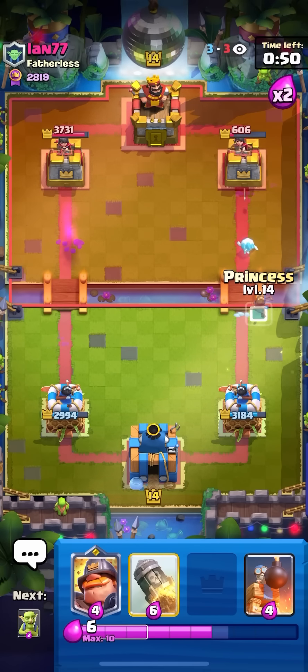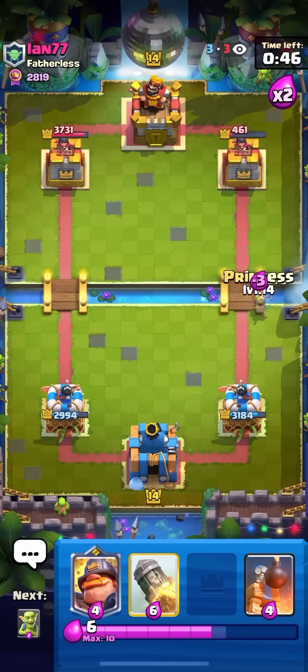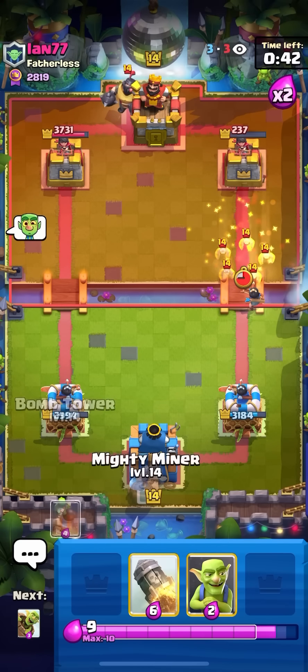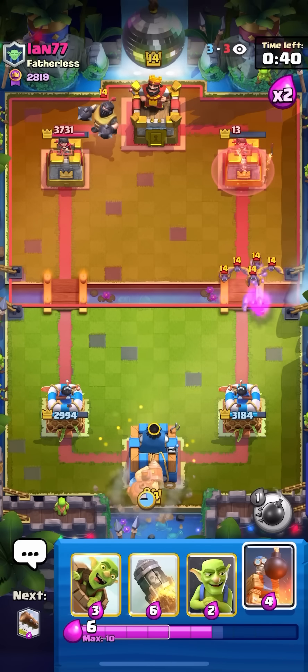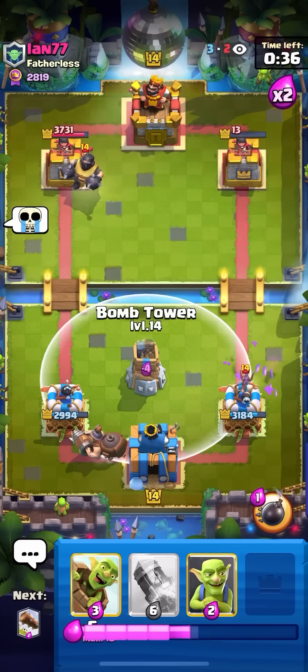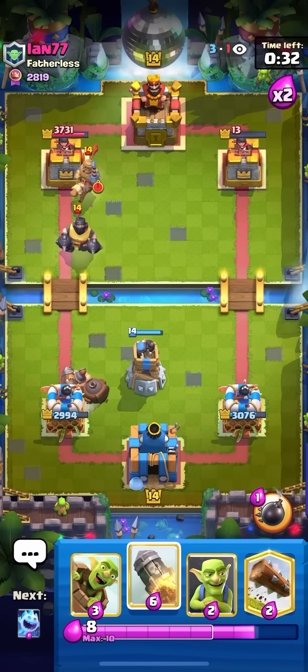Just going to Ice Spirit the bridge here to see what he does. Doesn't do anything. So I guess I'm just going to go for my Princess at the bridge here to finish off the tower. Very nice Princess at the bridge there. I'm just going to go for my Mighty Miner in the back here because he went for the Mega Knight in the back. Always want to go Mighty Miner into their Mega Knight — if you don't have Mighty Miner for their Mega Knight, you're probably in trouble. Just going to go for my Bomb Tower here for the Mega Knight.